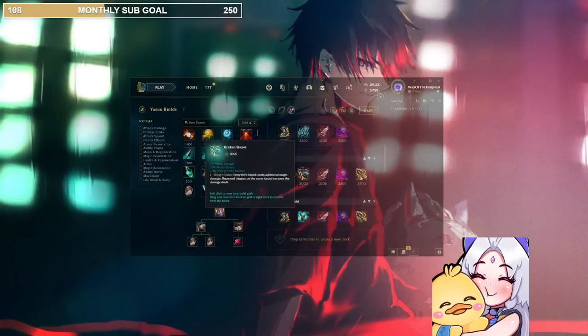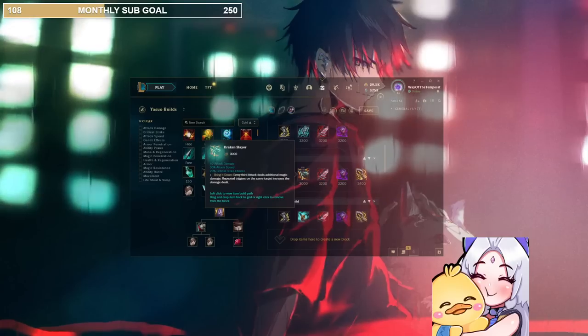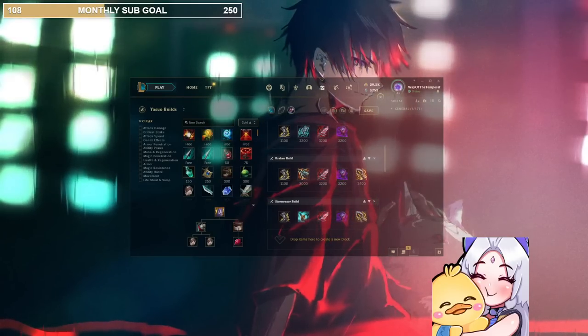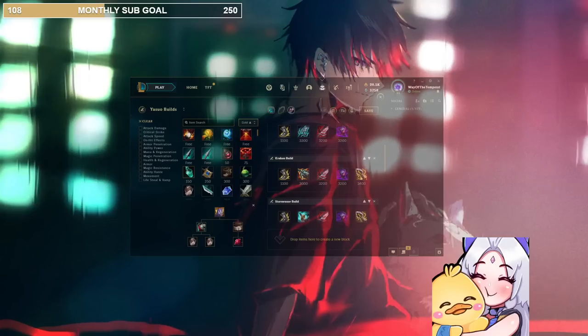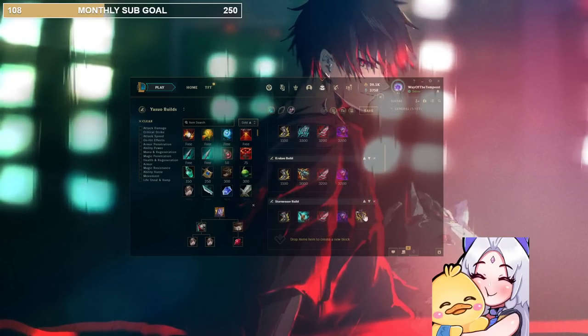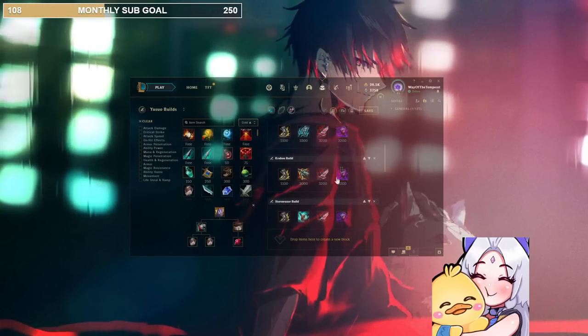Just be thinking: I auto twice, then I dash in, get that Kraken, and you can proc it again. This build at three items is insane — I think it's really strong. I put IE just in case for those people who don't like Jackshow, but honestly probably just get rid of it. If you're going IE third, you're trolling — you're just way too squishy. You need that tankiness.